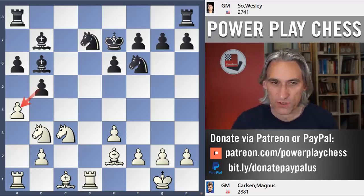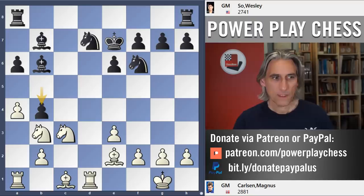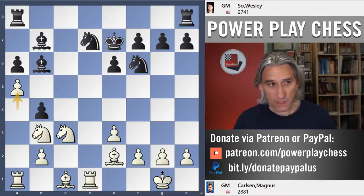Black doesn't really want to take, so b4 instead. And now the absolutely key move here for White: you don't move the knight, but instead throw in this zwischenzug — an in-between move. Wesley plays the bishop back to a7.